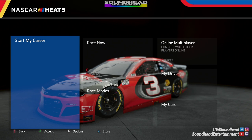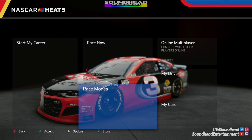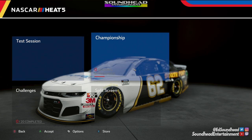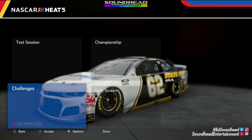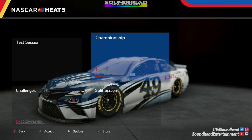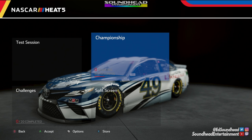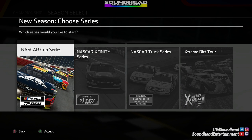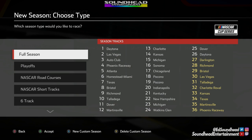Starting here with the menu — I like how they got the car in the background with the paint schemes changing on it, kind of reminds me of the old NASCAR games. The menu is condensed, which is why we pop down to the race mode section, and you'll see a bunch of different selections down here now, including test session up there, which is finally back at long last. A lot of us have been wanting that one back for a while. We've also got challenges and split screen back, but we're heading into the championship section, starting a new season in the Cup Series.